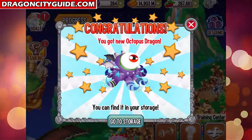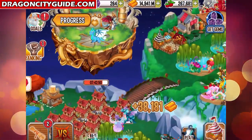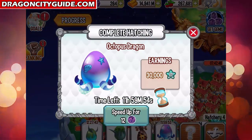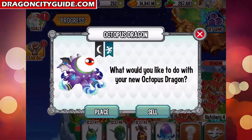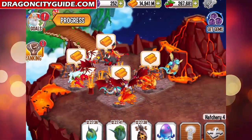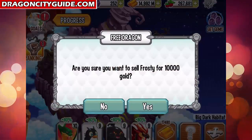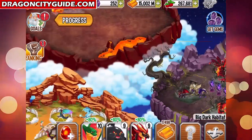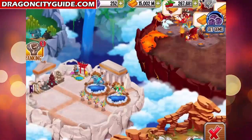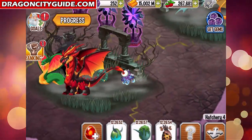Let's go to storage and use this egg — the Octopus Dragon, check it out! Let's speed up hatching for 12 gems and place it. We don't have space, so let's sell something to make room. Now let's place the Octopus Dragon right here — check out the Octopus baby dragon!